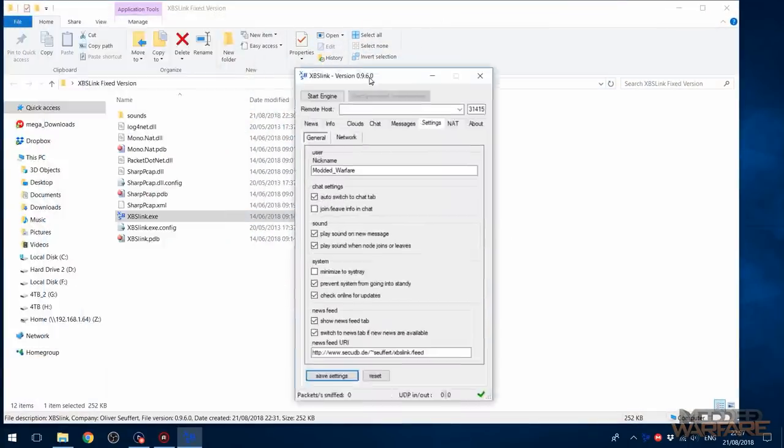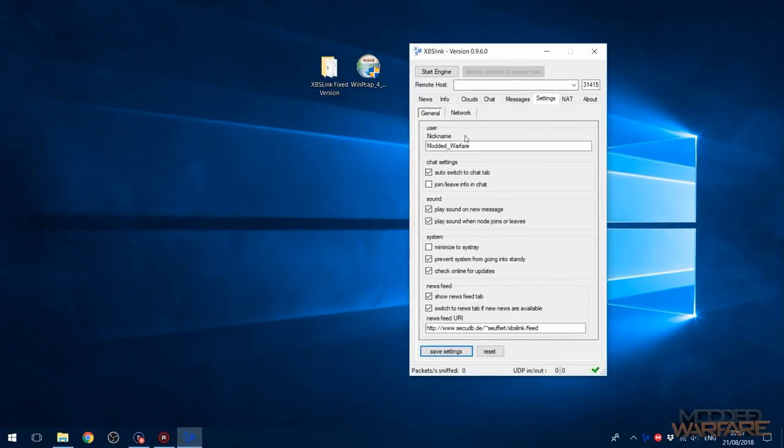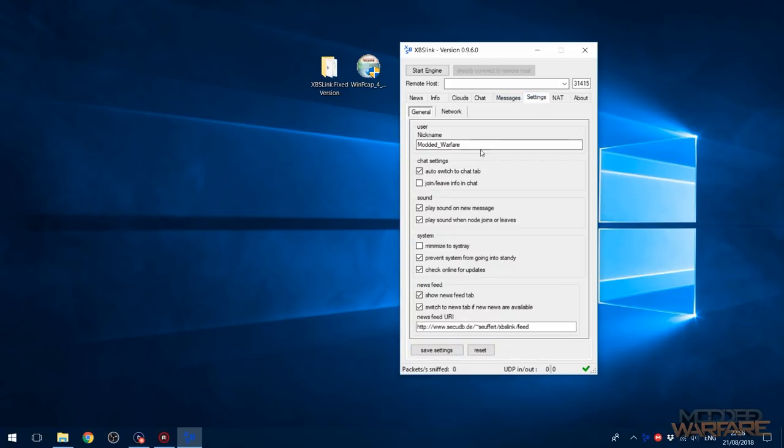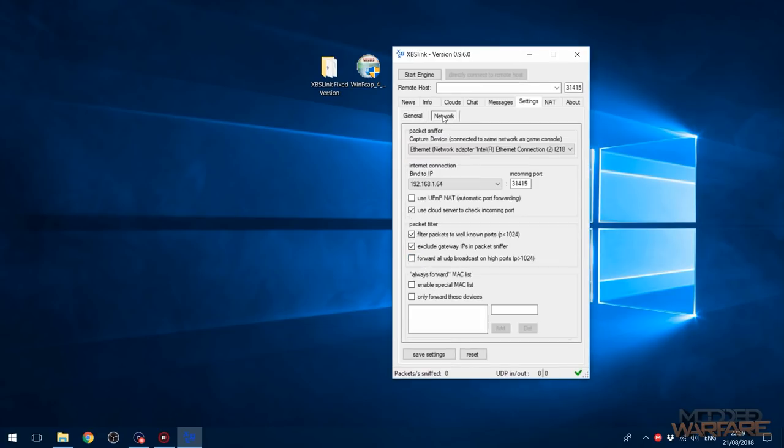First of all, make sure you're downloading the fixed version which will be linked in the description. If you go to the official XBSLink website, that version is actually outdated — this is very old software and the website hasn't been updated in a long time. You want version 9.6.0, which I'll link in the description. The first thing you want to do is go to Settings and enter a nickname, which is your username in the application. You can leave everything else as default, then go to the Network tab.